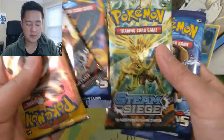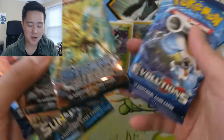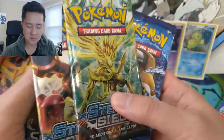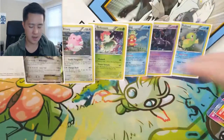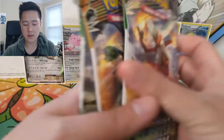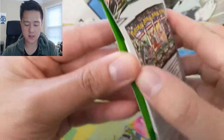I'm starting to warm up to XY — whenever we open a full art it's like 'oh man, I've never seen this card,' so I feel like I'm not as negative as I was before. And then we have a Burning Shadows pack and three blisters: two Celestial Storm and one Forbidden Light. I will crack into these ones first and then start opening the booster packs.